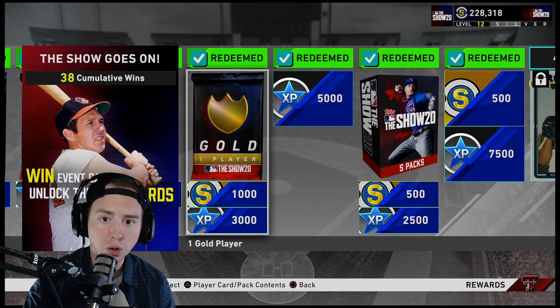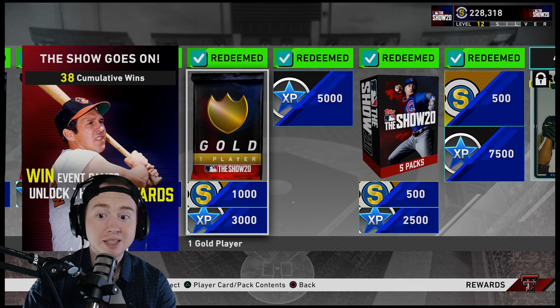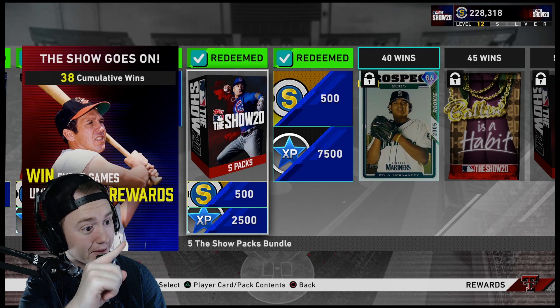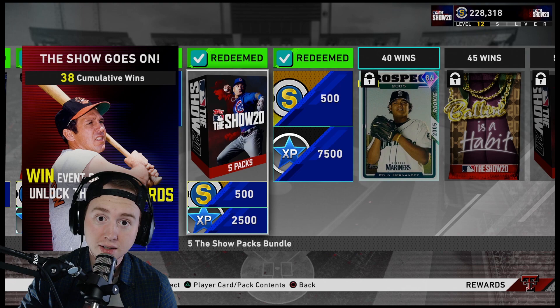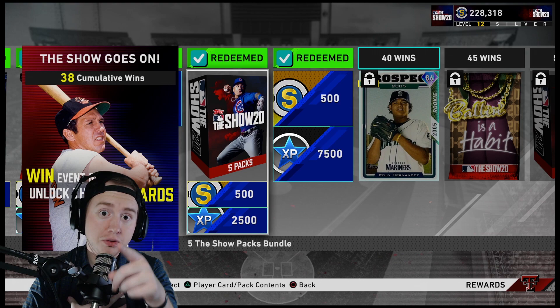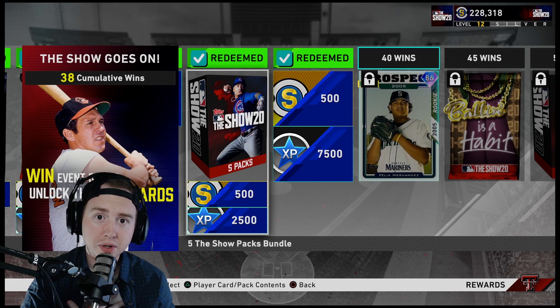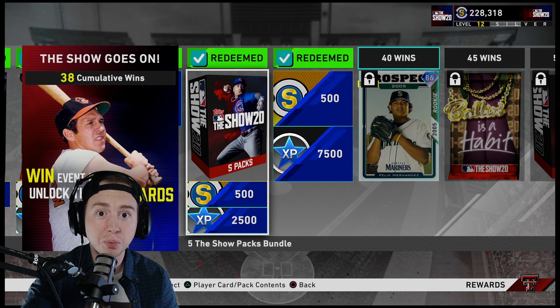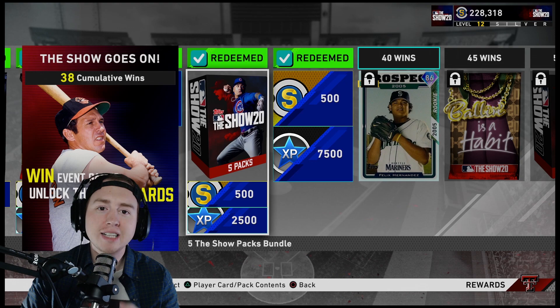The cumulative rewards add up quickly: one Show pack, three Show packs, a silver player pack, a gold player pack, 1,000 XP, 3,000 XP, 1,000 stubs, 5k XP, 7,500 XP, and a five-pack bundle. About that five-pack bundle — I got it on stream yesterday and pulled Arenado and a pair of Griffey cleats out of it. Was I extremely lucky? Yes. But somebody watching this right now is going to get to 30 wins and pull Trout — I guarantee it.